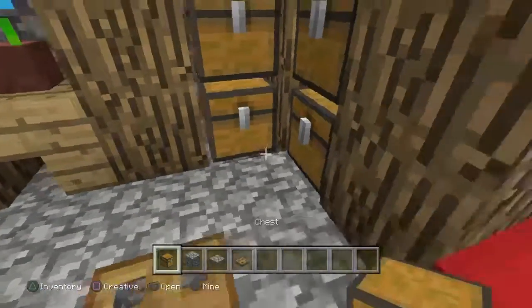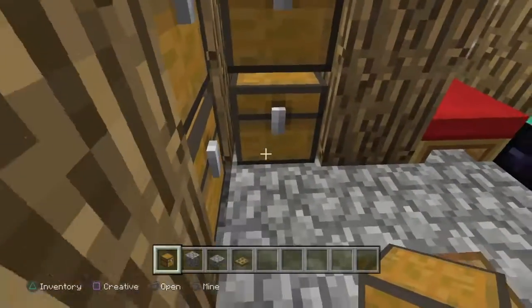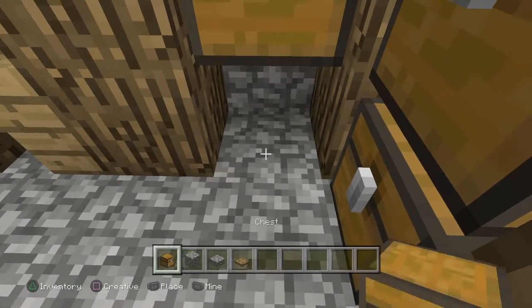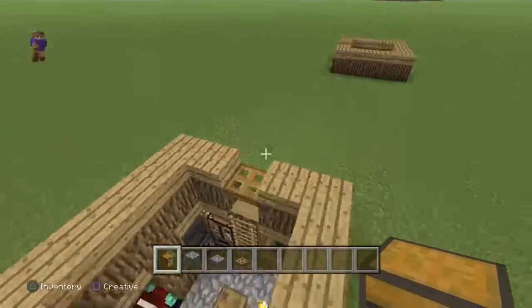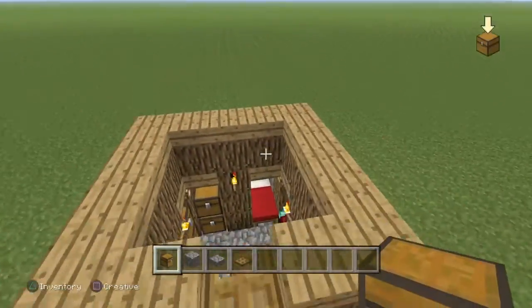Doesn't really matter. You can't see them anymore — you can't see them on the outside. Put one slab up so it doesn't look weird. So that's your underground house done.